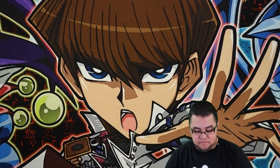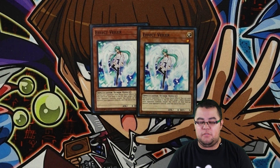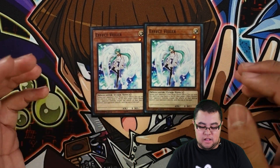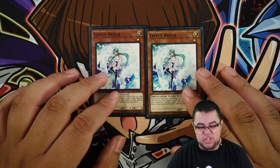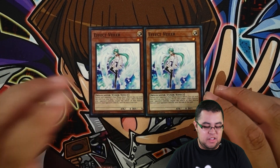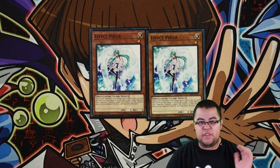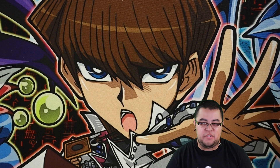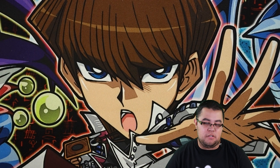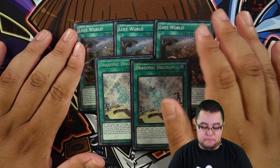The last card for the effect valor is Valerifawn - I like it because it's a level one tuner, so making Trishula helps. I only run Nat Beast and Trishula for synchros so we can at least go into Trishula if needed. It makes all effects, that's why I like it as a monster. Obviously you can switch it out - Ogre could be a little better, or Ash if you prefer, so it's just personal preference.